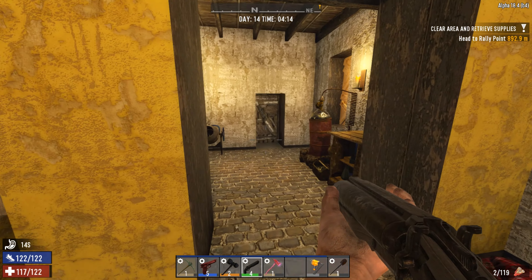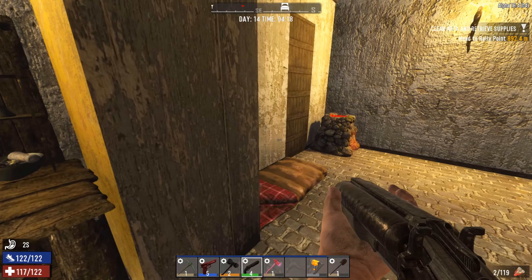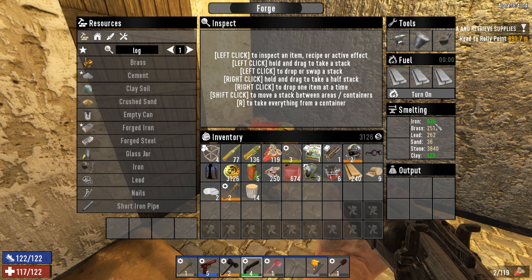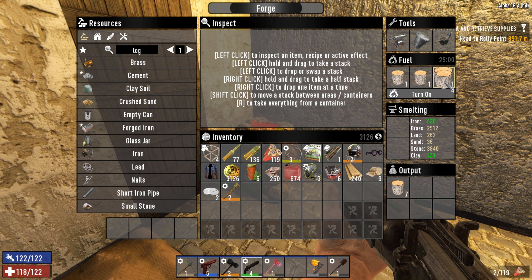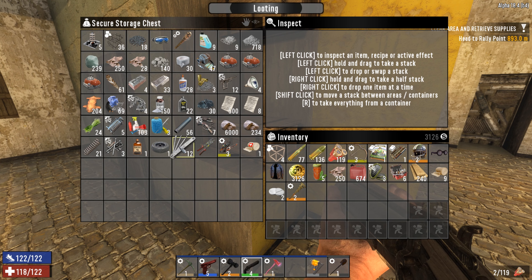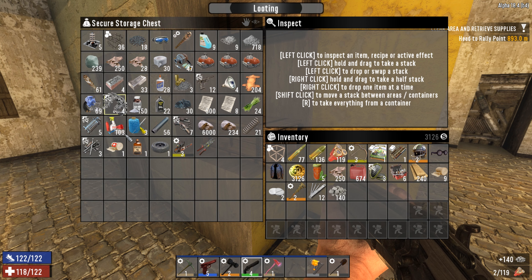Hi, welcome back to more Seven Days to Die. I have a cement mixer and I'm trying to make some cement, but I don't think I'll have enough to do anything with it tonight. I'm almost completely out of iron — I've made all the iron I possibly could.